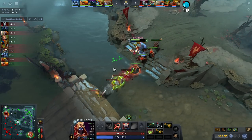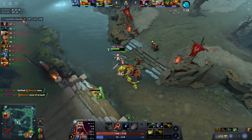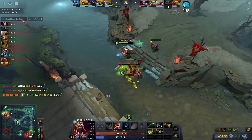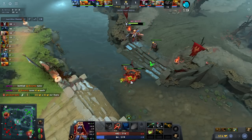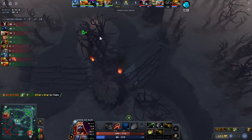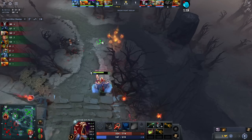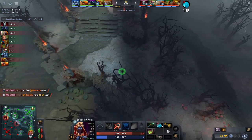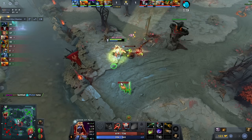Abaddon went for his bounty rune bot, so Miracle needs to push the wave fast to get his own bounty rune too. This is a good rotation by Phoenix to prevent Miracle getting his rune.